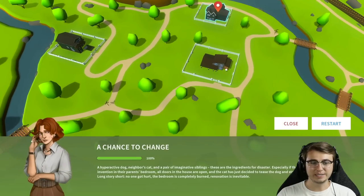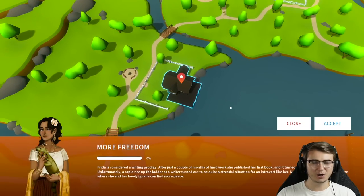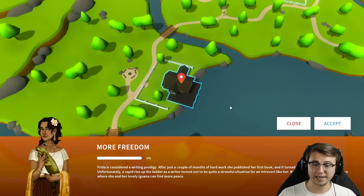In the previous episode we did a chance to change. We kind of held off on doing this larger house just because it looked quite a bit bigger than the other. But we're going to be tackling More Freedom here today. Frida is considered a writing prodigy - after just a couple of months of hard work she published her first book and it turned out to be an instant success. Unfortunately, a rapid rise up the ladder as a writer turned out to be quite a stressful situation for an introvert like her. Now she desperately needs to find a place where she and her lovely iguana can find more peace. So we're going to go ahead and accept the job.